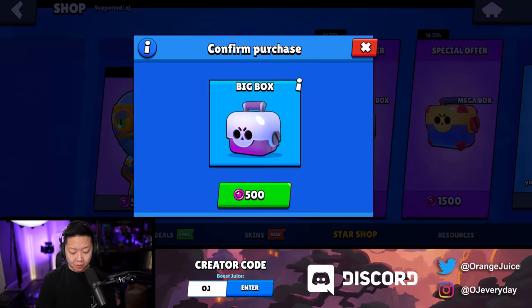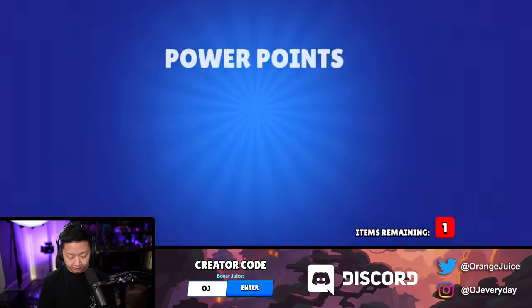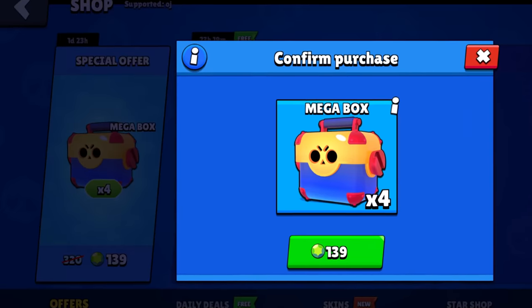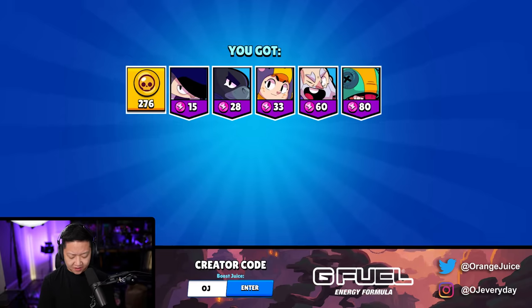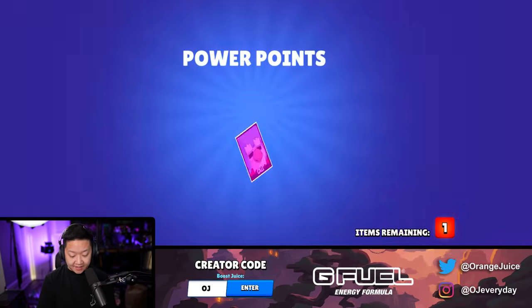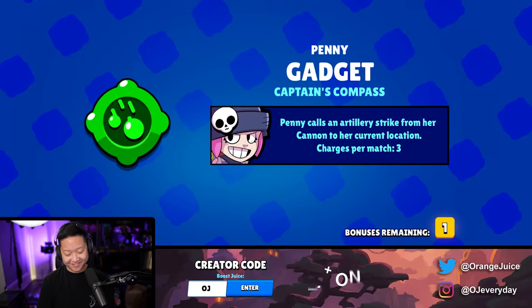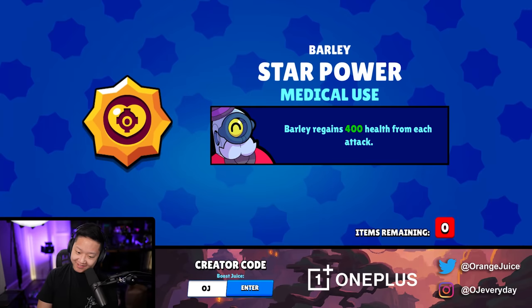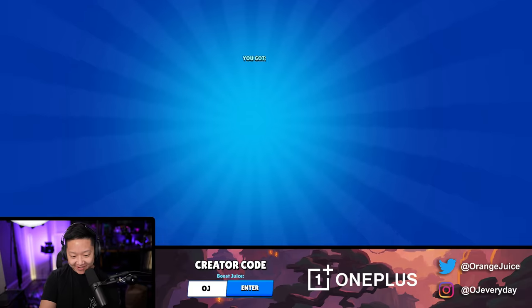It's January 19th, I need the Lunar Offers soon. We still have star points left - let's spend it. 60 mega box gems, not bad. This one is why we came though - four mega boxes. Nothing on the first one. Second one - yes, yes, yes. It's a gadget. Six as well. Star power. And just like that, we're out of gems now.